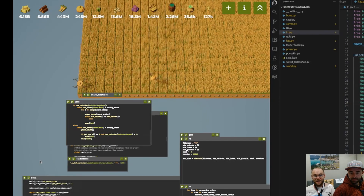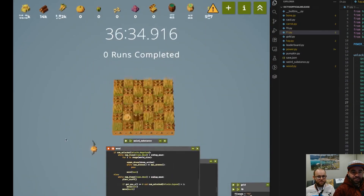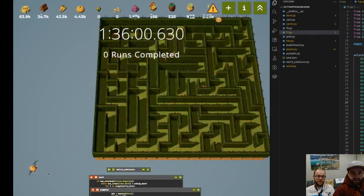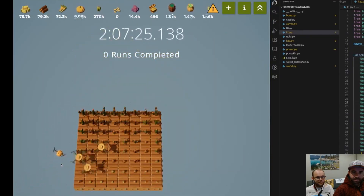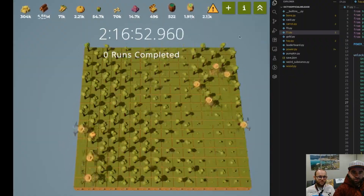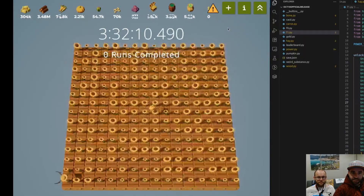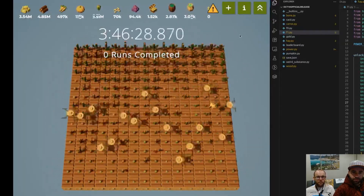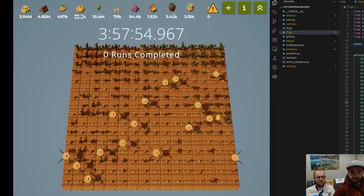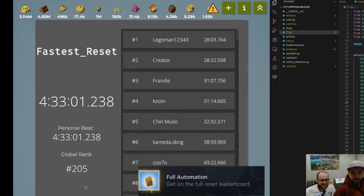We added a bunch of unlocks and ported our dinosaur code to our full reset. Let's see how it looks now. Our goal is 12 hours. We ran out of power there — that's something to keep track of. And we ran out of power again during a really long cactus run — yeah, they take a long time.